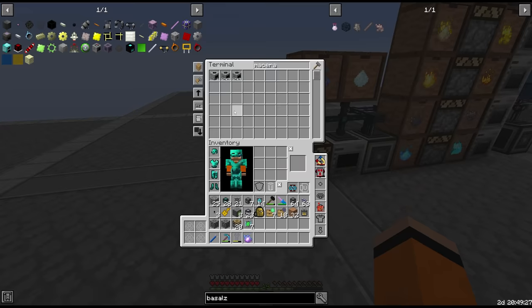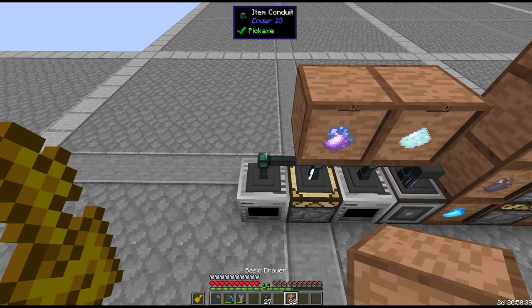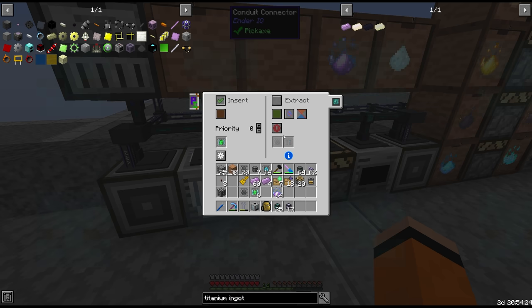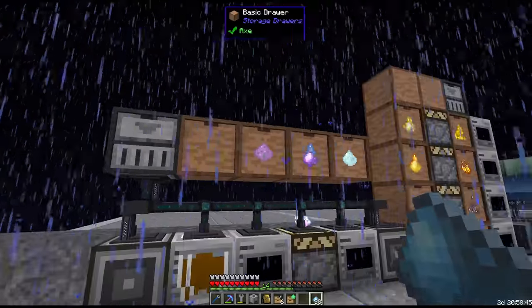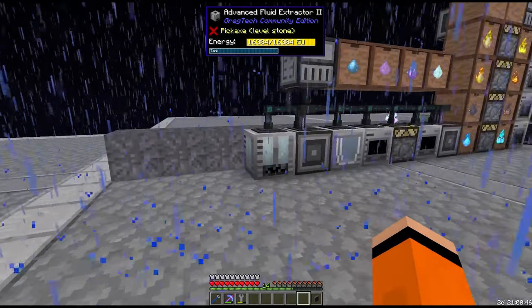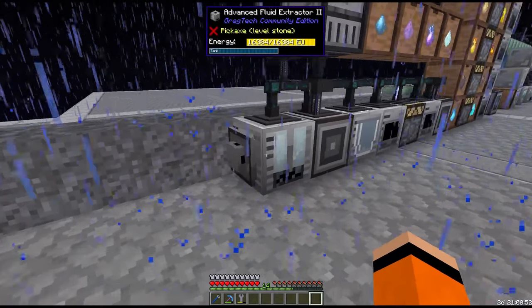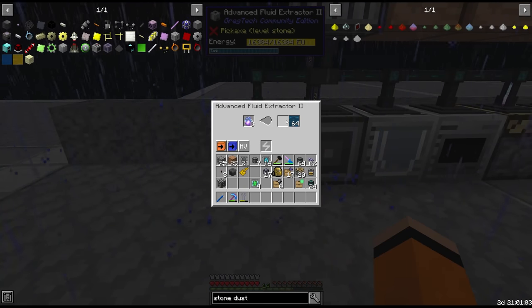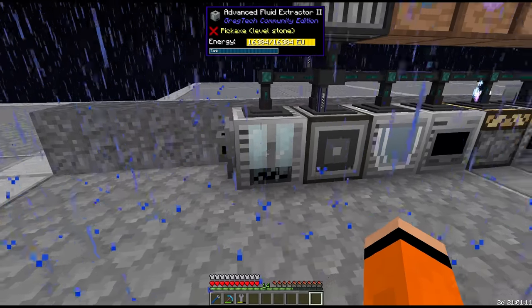We need another macerator for titanium, lots and lots of machines. Macerator for titanium, storage drawer to buffer just in case, and a mixer for the mana infused metal dust. After some filtering we got mana infused metal dust. We still need the primal mana, which means we need a fluid extractor. We are not going to buffer too much of this - we'll place a fluid storage bus directly on the machine set to extract only and high priority. Since the recipes on the blast furnaces are slow anyway, we don't really need to buffer too much primal mana at this stage.